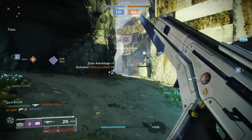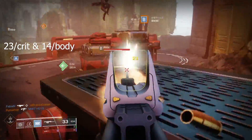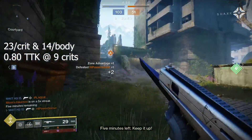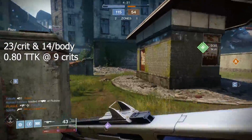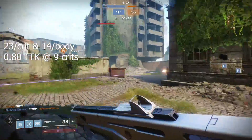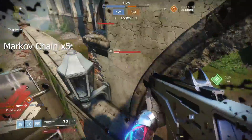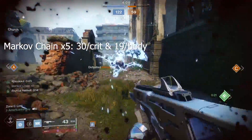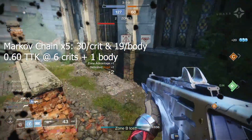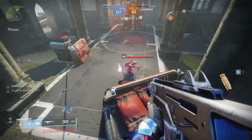Now let's talk about those damage values of Monte Carlo. Monte Carlo is a 600 RPM auto rifle, and it hits 23 per crit and 14 per body. It has a 0.8 second time to kill in Crucible at 9 crits. Not a lot of forgiveness there, guys, considering it's also an auto rifle and you're going against the likes of pulse rifles, hand cannons, and shotguns. So if you want to be effective with an auto rifle, you got to be on point. With Markov Chain times 5 — say I run up and get the shoulder charge off into an enemy — I now proc Markov and am hitting 30 per crit and 19 per body, which drops our time to kill to 0.6 seconds at 6 crits and 1 body. You got to put some work into it, but you get four and a half seconds to go to pound town on anyone around you after proccing Markov Chain times 5.